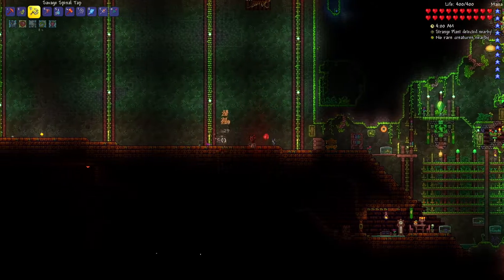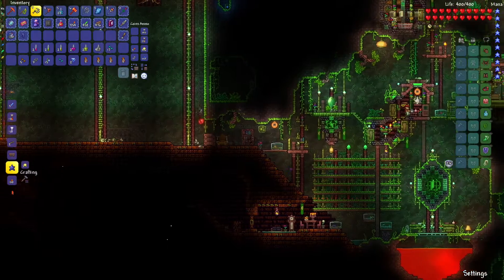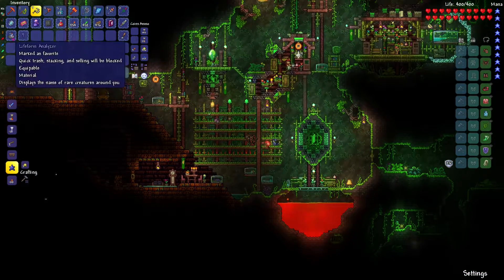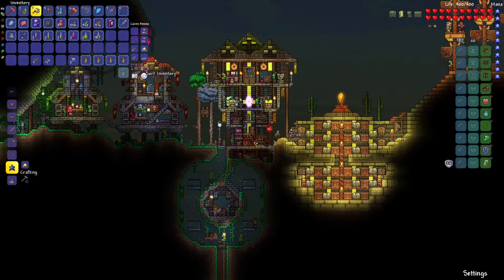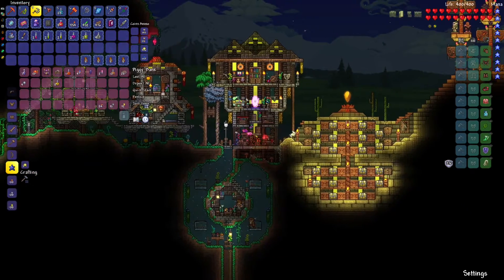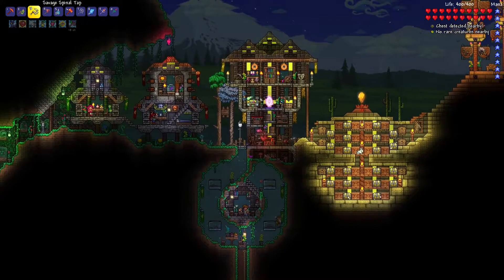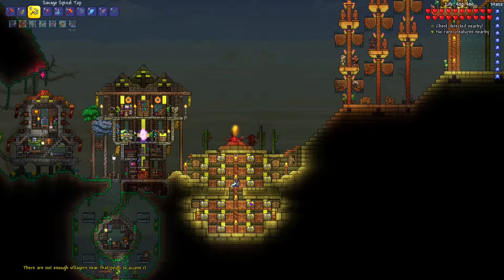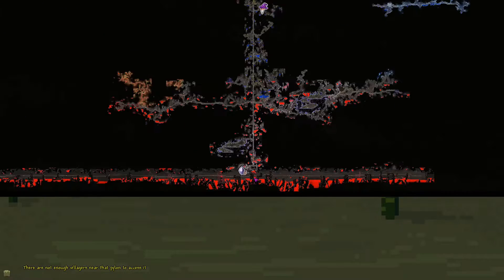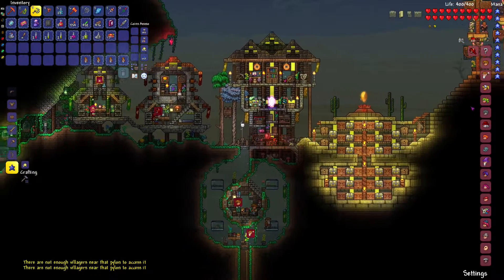Let's fight the skeleton. As soon as our spiders get on him, he's gone. Maybe after we defeat the Wall of Flesh a couple more times we can look into setting up a new herb farm somewhere more efficient. The only other thing we need are our seafood dinners. Let's grab those, bewitch ourselves, and head down. Oh no, we don't have enough villagers at the pylon down here. I think that's because our demo man died last time.